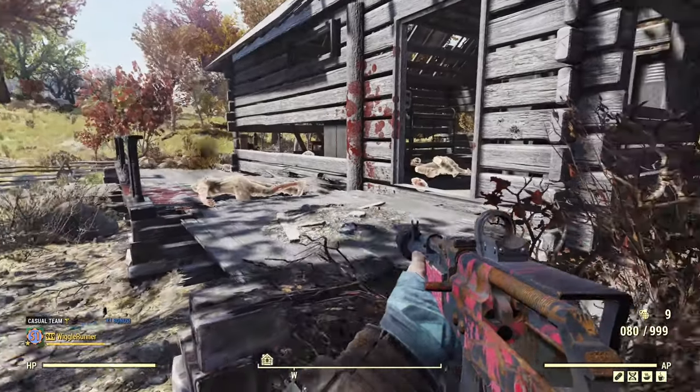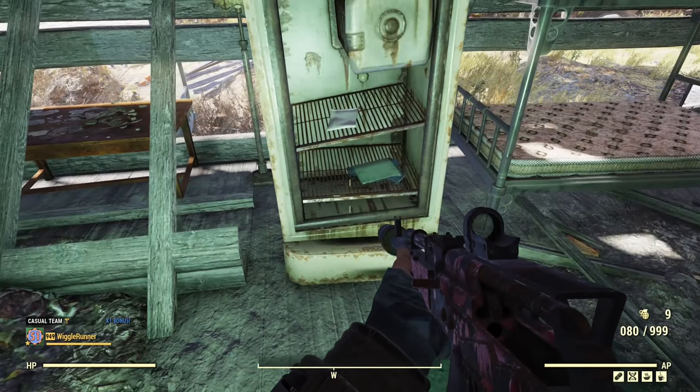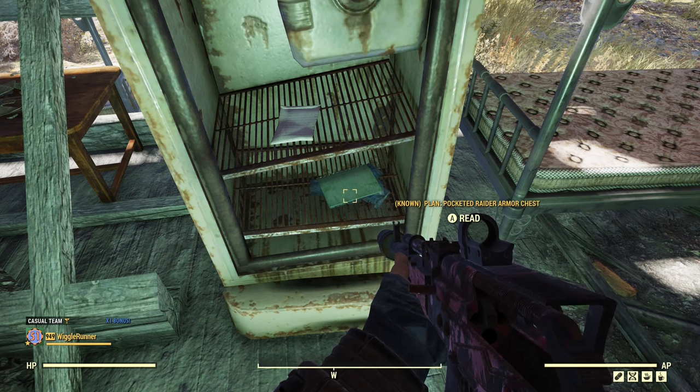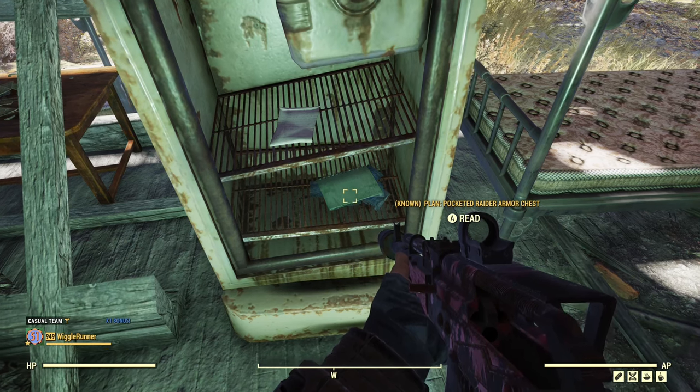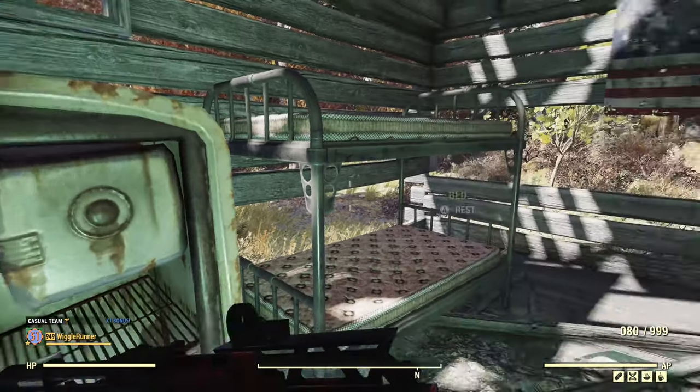After you've killed all the Scorched — unless you are super sneaky — go right in here. I'm getting lucky today. Typically you don't find them in all the spots, but this looks like a spawn for armor and an armor mod. We got a plan for the pocketed raider armor chest, and it's right here in the building with all the beds.